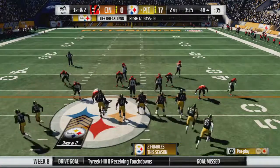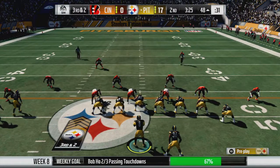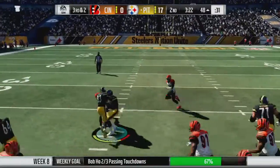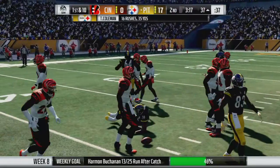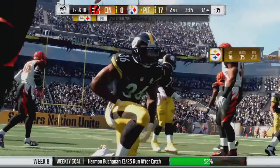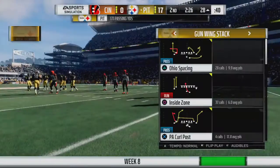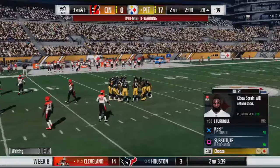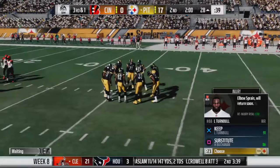Back at midfield on the 48, 3:25 left in the half, 3rd and 2. Tevin Coleman — a mighty run for 11 yards. Not having his best average day but he's getting the job done. Probably those two first runs I shouldn't have done. Turnbull has an elbow sprain, even though he was holding his wrist.